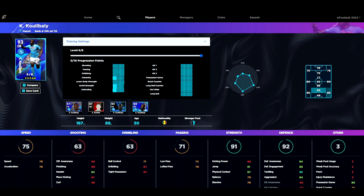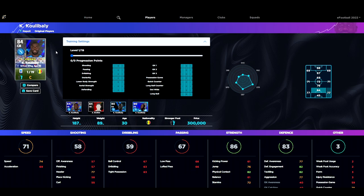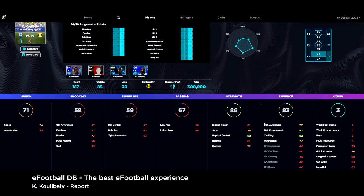You're going to get a 93-rated version of Koulibaly. He's got 78 speed and acceleration, 82 header, 71 ball control, and a defensive juggernaut of stats: 92 tackling, 84 aggression, 89 engagement, 84 awareness, 87 physical contact. This guy is just an absolute monster. The only player that really compares to this version of Koulibaly is maybe Upamecano, which we'll get to toward the tail end of this video where I'll show you a new compare feature being worked on for efootballdb.com.